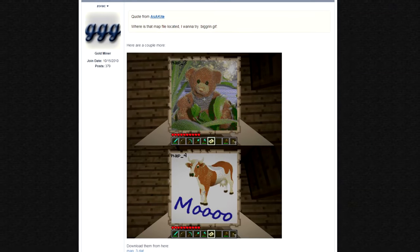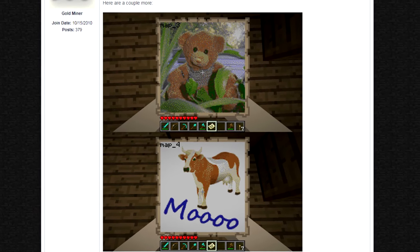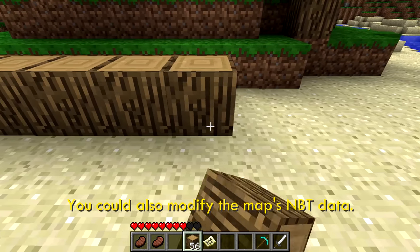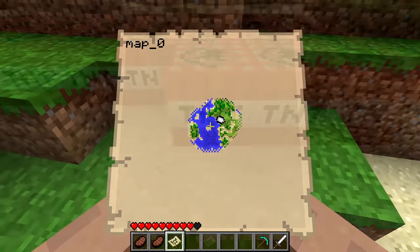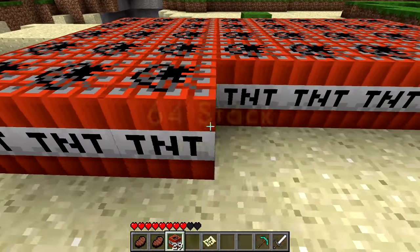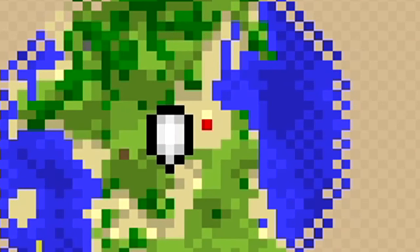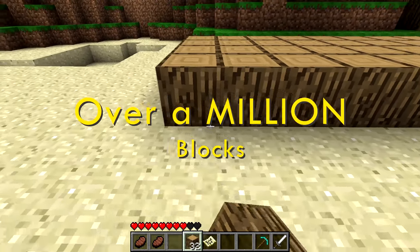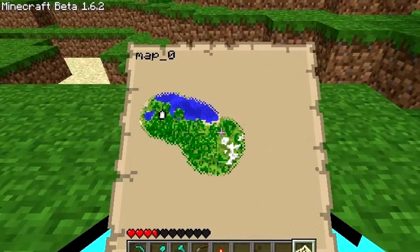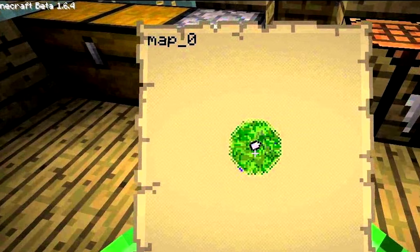Even with those limitations, players quickly found out that maps could be used to create portable pixel art by placing blocks flat on the ground. However, because of the fixed 1 to 8 scale, you had to place an entire 64-stack of blocks for each pixel — meaning you'd have to place over a million blocks just to fill a single map. This limitation alone was the sole reason why map art was extremely uncommon back in the day.